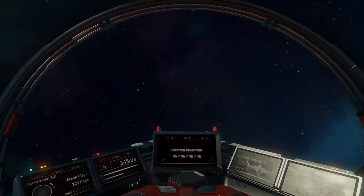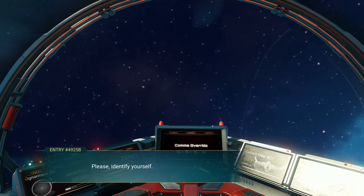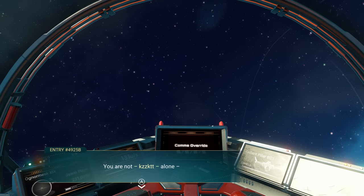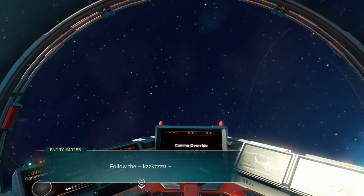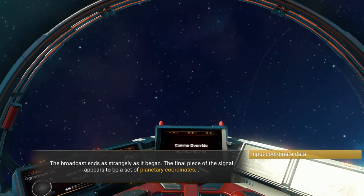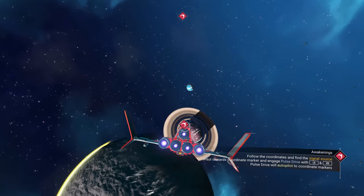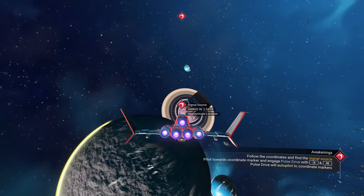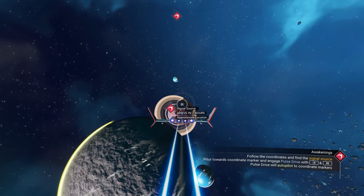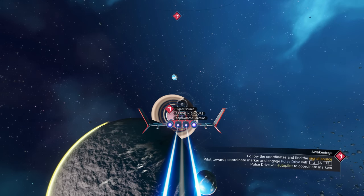We're getting a message — incoming transmission source 4925B. 'Please identify yourself.' 'I'm ZZ.' 'You are not ZZ alone. Follow the ZZ.' The broadcast ends as strangely as it began — the final piece of the signal appears to be a set of planetary coordinates. Now we have coordinate data and know there's a strange signal coming from that planet over there. In the next episode, we're going to investigate this signal source and see what's going on. Hopefully you guys like the new save going through and experiencing the story from the beginning. If you did, hit that like button, and if you want to see more, subscribe to the channel!